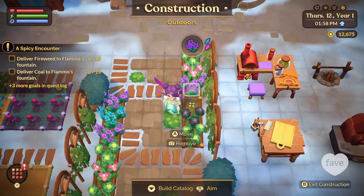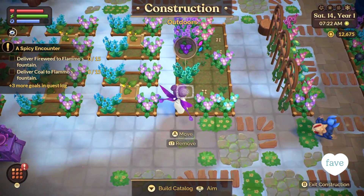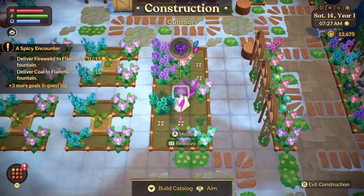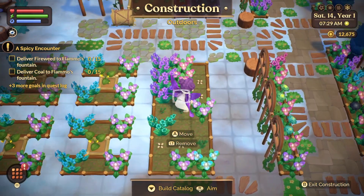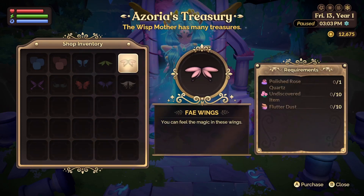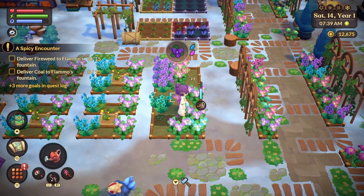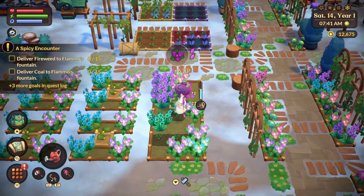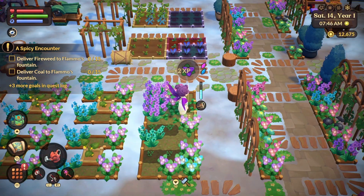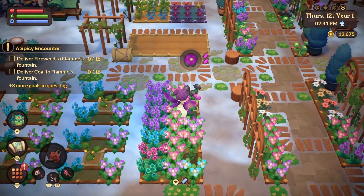Moving on to number 2 is flower breeding. I am obsessed with it and could spend every single day just doing that. I think it was so smart to give people a reason to use flower breeding by locking the different cosmetic wings behind this mechanic, and not only as a crafting material or to complete the almanac. There are some amazing tutorials for flower breeding out there — shoutout to Jade Miss Gaming and Chloe Place for their amazing flower breeding videos. I would not have been able to get my purple wings without them.